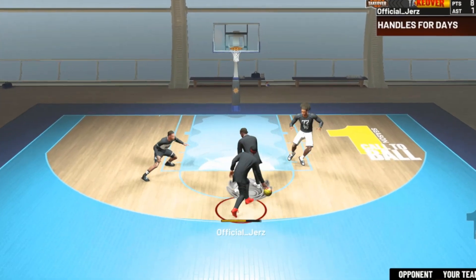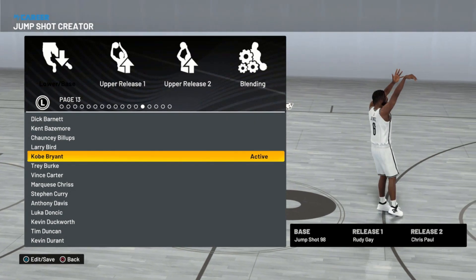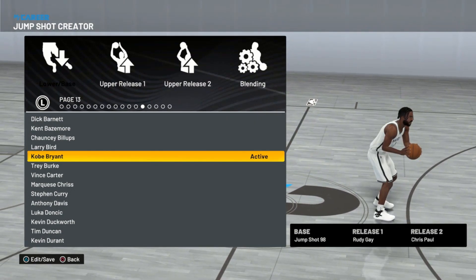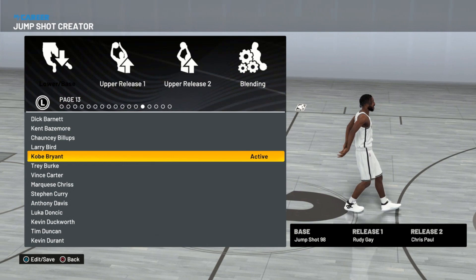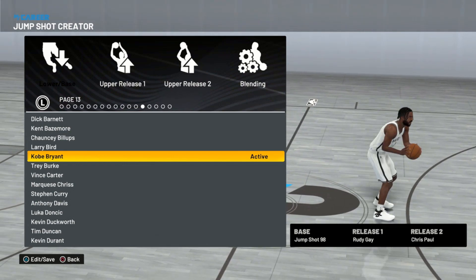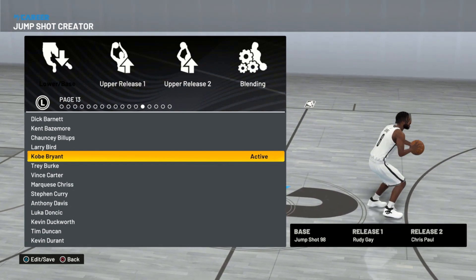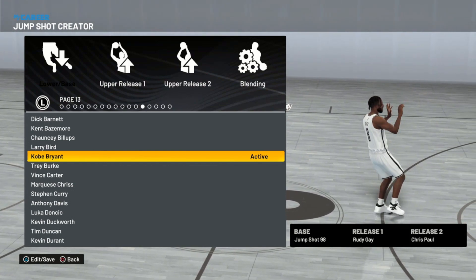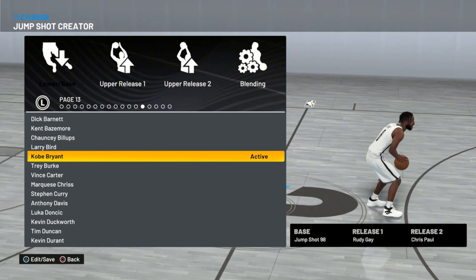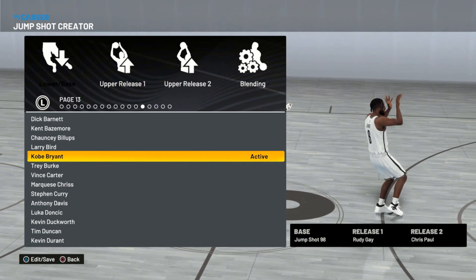I don't want to keep you guys waiting any longer — I just want to give you what you came here for. So this right here is the best jump shot in this game. This jumper is chicken. This jump shot was one I also had in 2K21 current gen, and when I switched over to 2K22 I decided to put it on. It's still doing crazy things. I think this jump shot might just be a certified automatic jump shot no matter what 2K we play. This is what you've been asking for and waiting for.